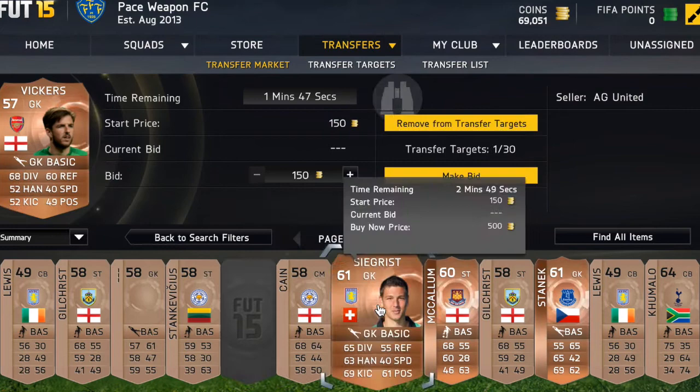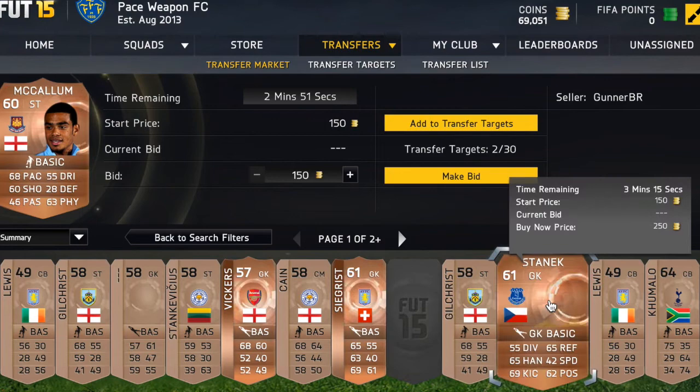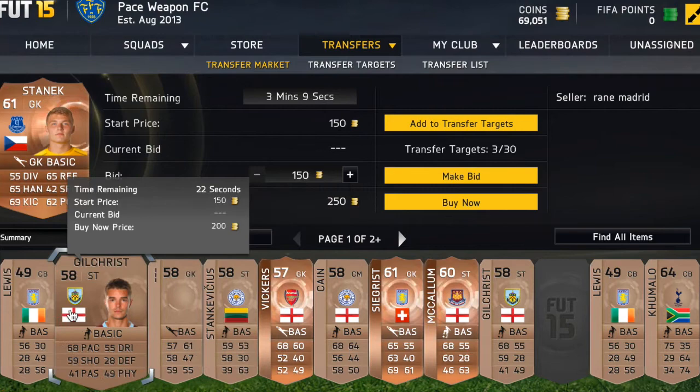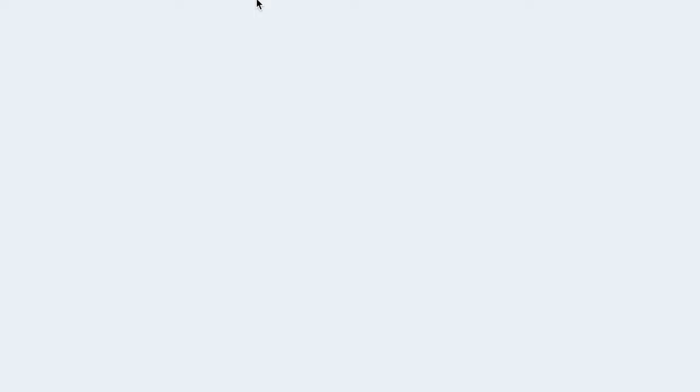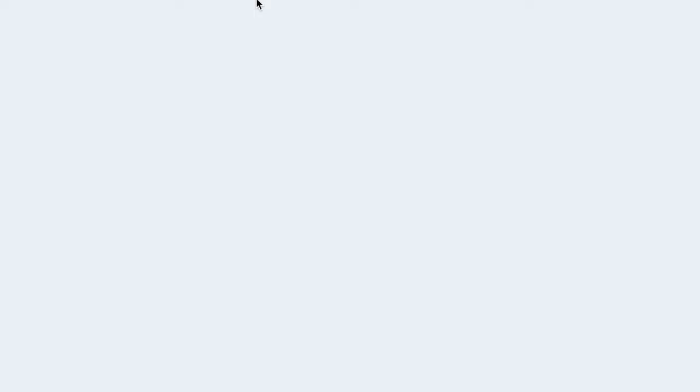I'll be showing you some examples when I pick some players up. I won't have time to show you guys selling the players because that would take a few hours. But I wanted to show you this method because it's really easy. We're going to search the players I added to my transfer target and see if we can make some coins.